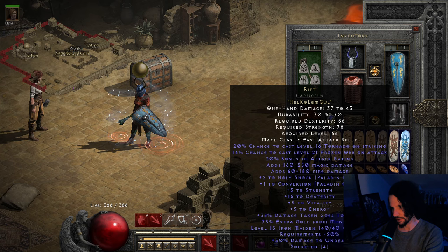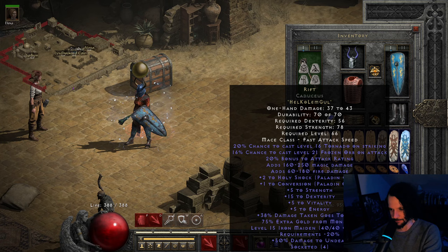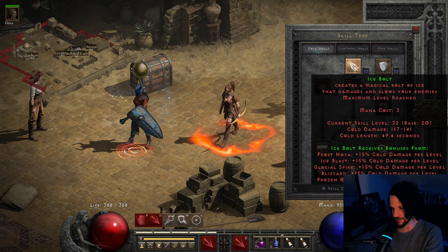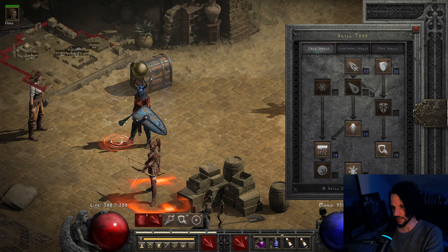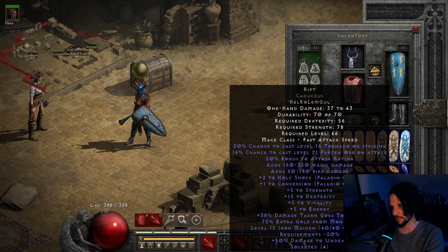I wanted to see if I could synergize the level 21 frozen orb on attack on a sorceress. There isn't too much synergy for frozen orb — it only gets 2% ice bolt synergy per level and that's it, no other synergies. That's actually kind of a good thing because it means frozen orb doesn't necessarily need lots of synergy to be effective, even on other characters.